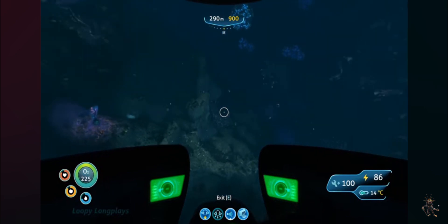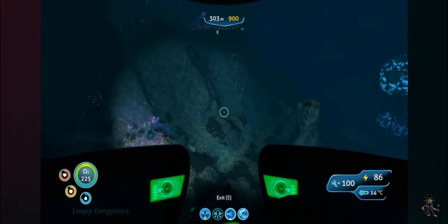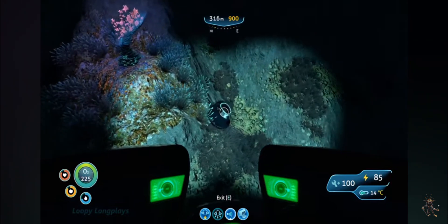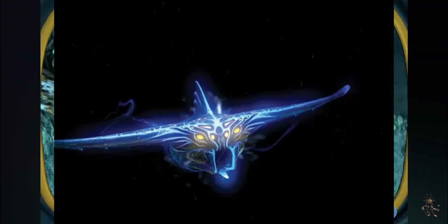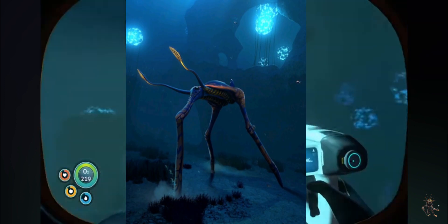Looking at the biology of the crab squid, it makes sense why the stomach is in its head. Around here we can also find a ginormous ghost leviathan — two of them actually. You can also find sea treaders around here, but that's for a different video.